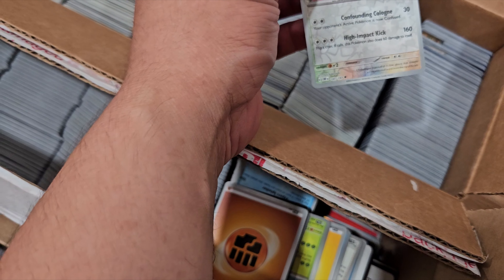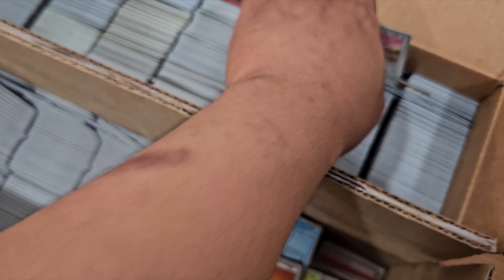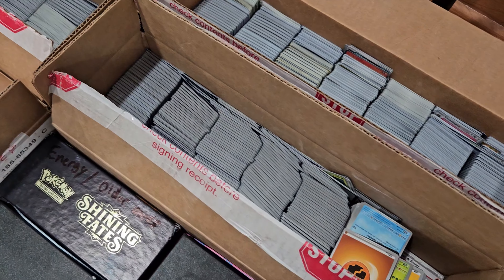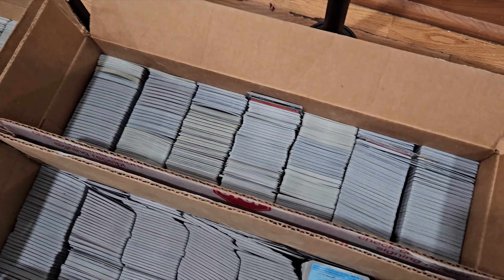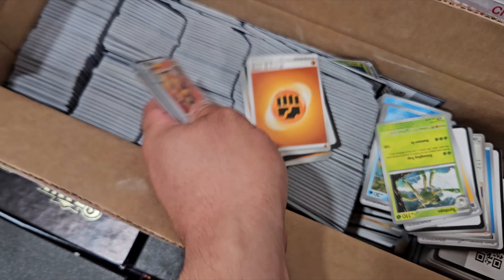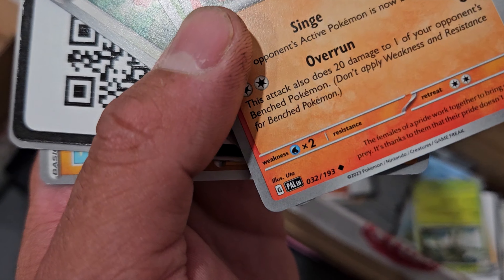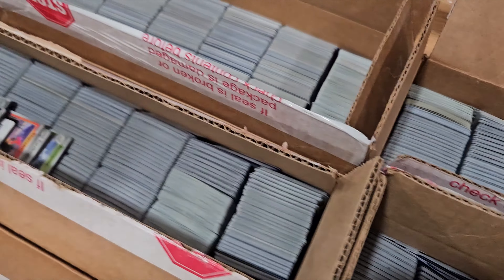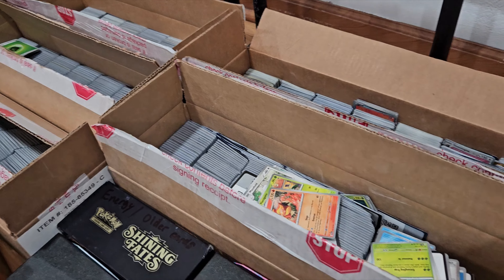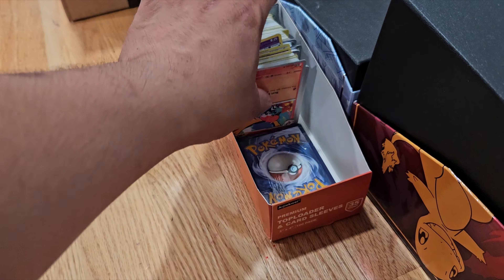Got an Oinkalone right there, Paldea Obsidian Flames. This is from a rip-and-ship couple I met, and these are the bulk cards that the people buying from them didn't want, so they were stuck with them. Lots of code cards as you can see. Lots of modern set which I kind of like because I could list more cards.